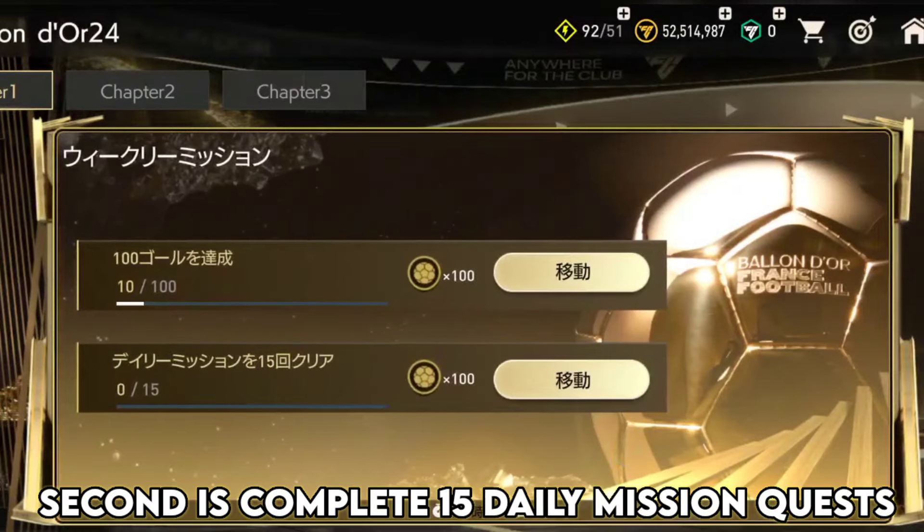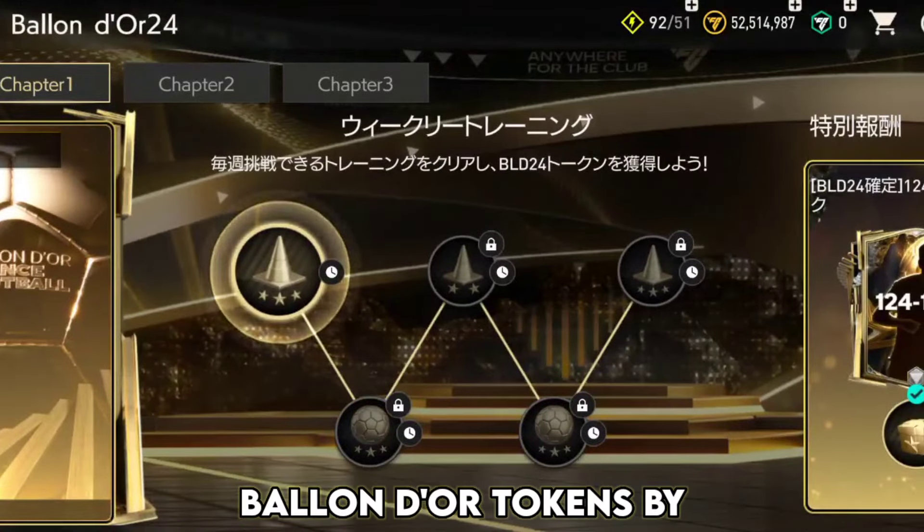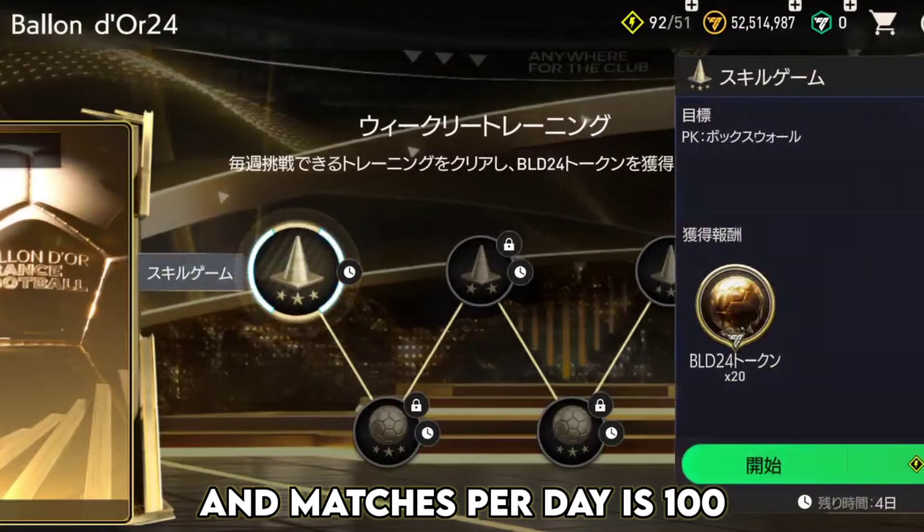Second is complete 15 daily mission quests. Next, you can get Ballon d'Or tokens by completing skill games and matches — the limit per day is 100 tokens.